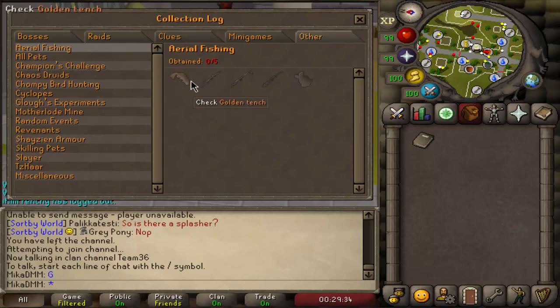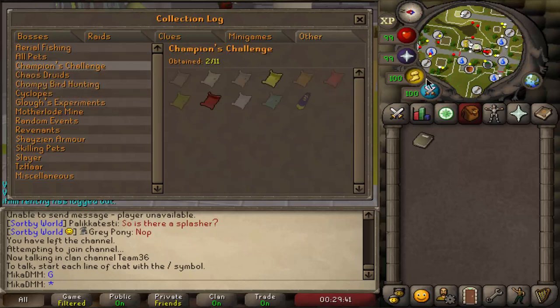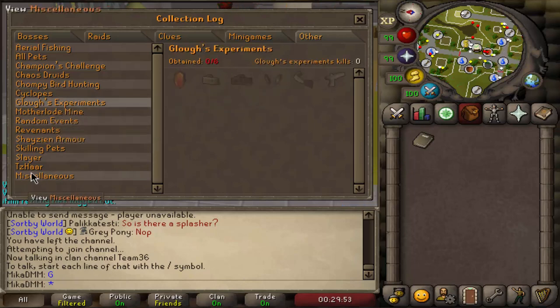You even have aerial fishing here — I wanted to test this out for a couple of hours. We have like all pets, I only have four. We have champions challenge, so many things. I'm really excited. Hey, we have one completed — we have Cyclopses completed. There is like so many things to do, it is exciting and I'm really really looking forward to starting this one out.